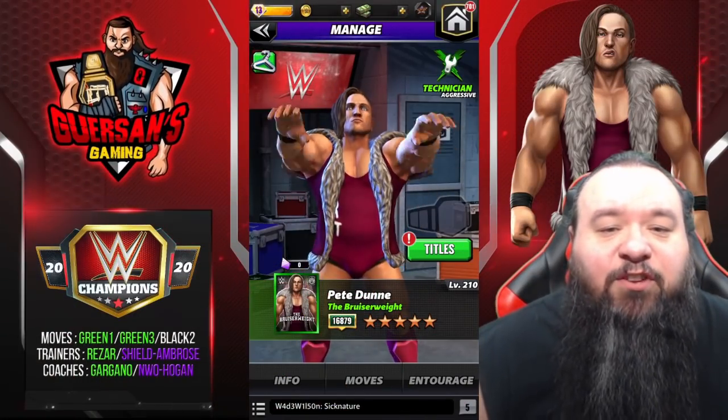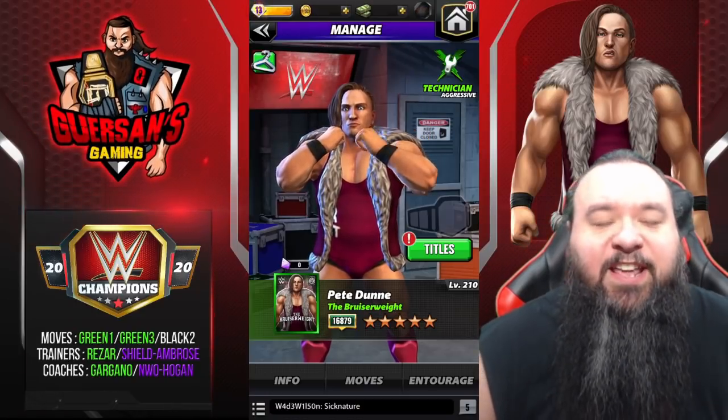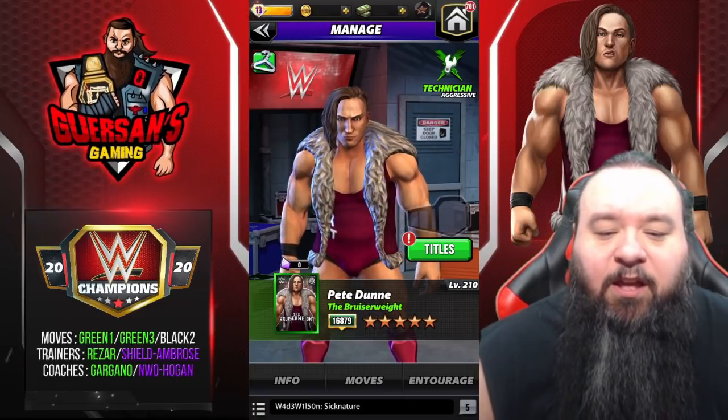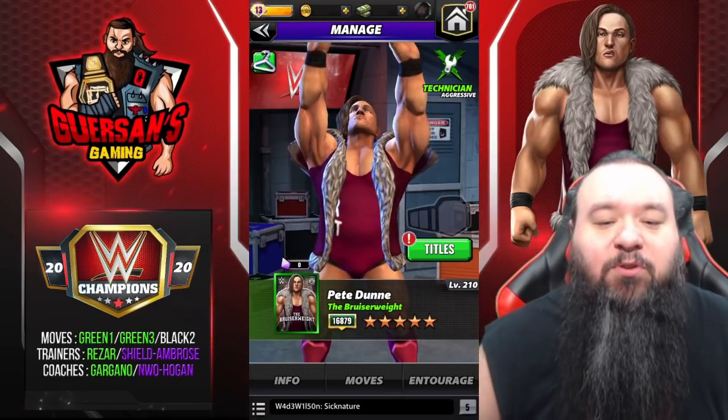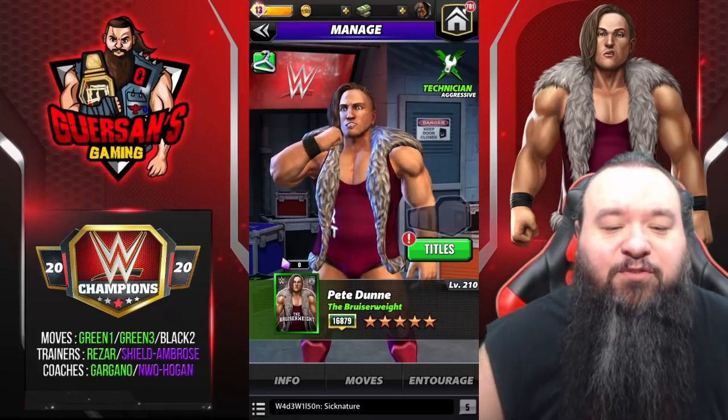Hello champions, we're going to have a look at a brand new character — it is Pete Dunne, the Bruiserweight. He is the free character this month for the event. We're going to have a look at five-star bronze as usual. I don't get to keep him; he was only sent to me to do this preview.